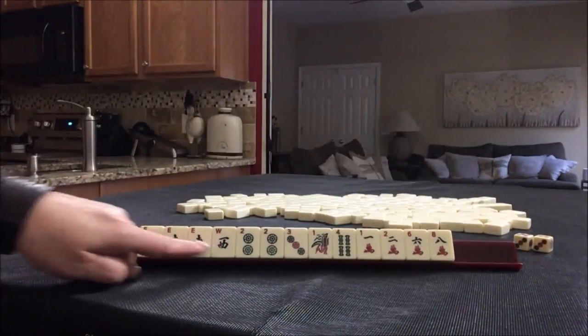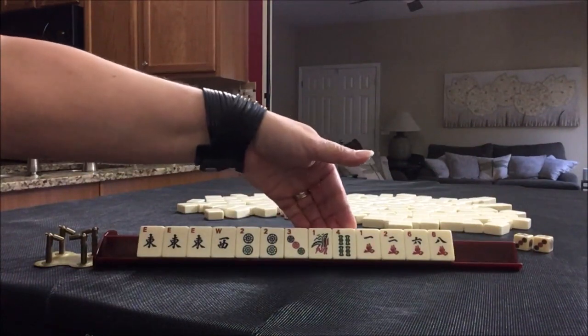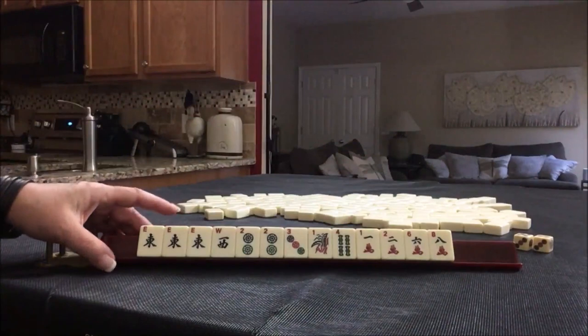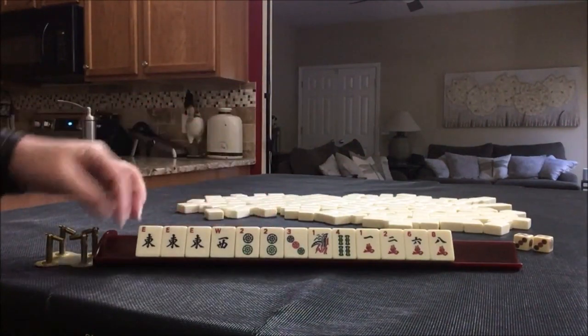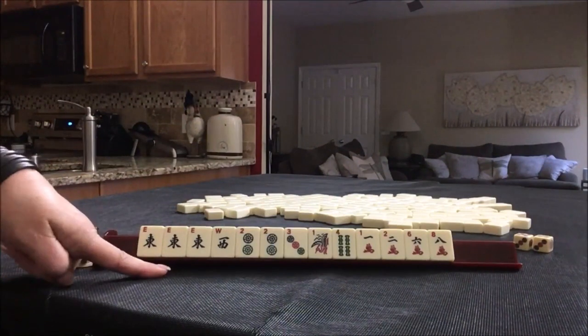We have: pair twos and a three with dots; one, four, and bams; one, two, six, eight, and cracks. Multiples would be pung of easts, pair twos. What would you play here and what would be your first pass?